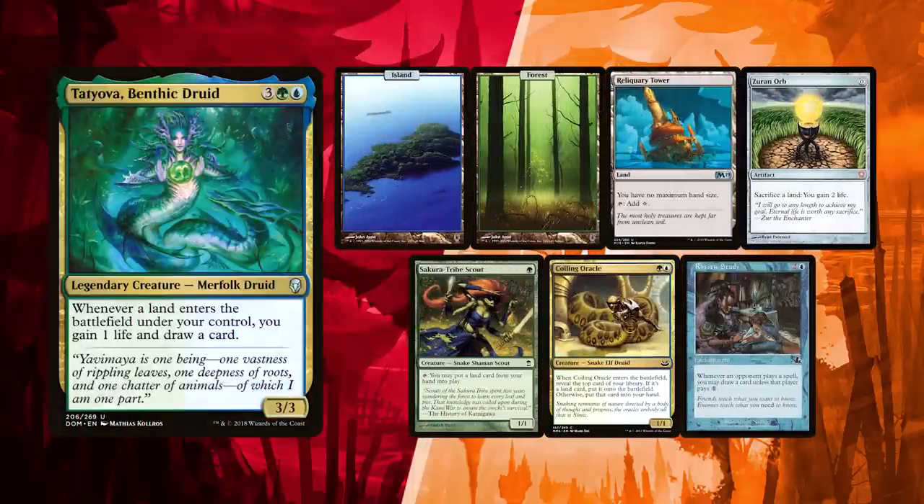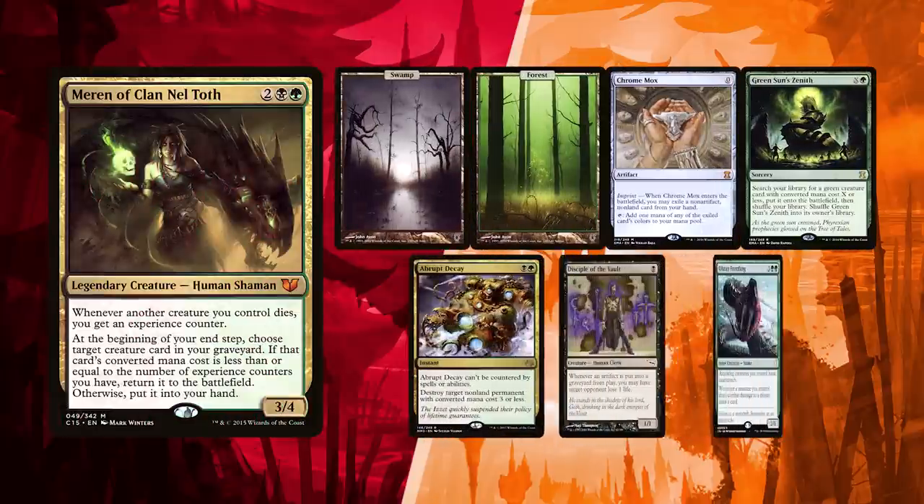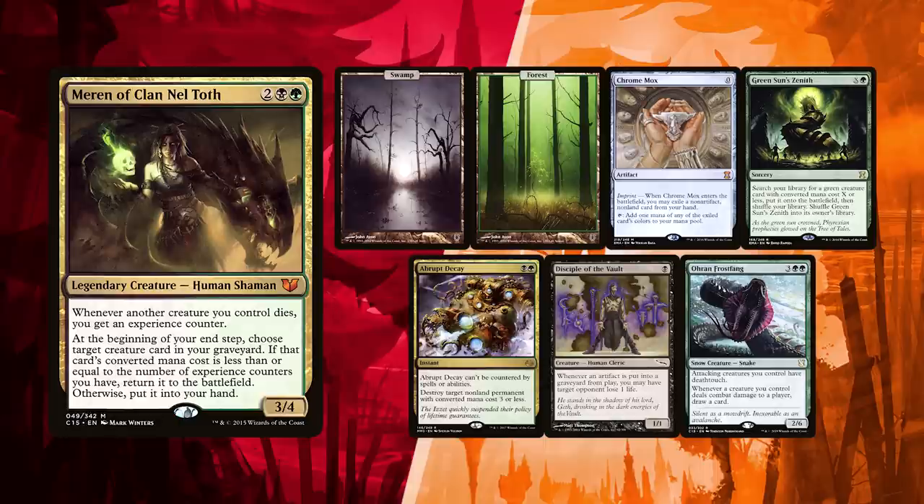Force of Negation could prove vital to interacting with us should Luis find the blue card to exile. Libner's hand seems pretty okay. He has a Basic Island, Forest, and Reliquary Tower. He can use Sakura-Tribe Scout to ramp him or get extra value from Tatiova later in the game. Quelling Oracle and Rhystic Study can provide card advantage. Zendikar Orb can be used to abuse something like a Splendid Reclamation later on. Baal's hand could mean some hard decisions. He has a Basic Swamp and Forest. Gaea's Cradle Zenith and Chrome Mox could both be used for ramping, though the Zenith might find better uses. Disciple of the Vault is a combo piece, Abrupt Decay a solid interaction card, and Ohran Frostfang is great for card advantage should Baal find the creatures to abuse it.